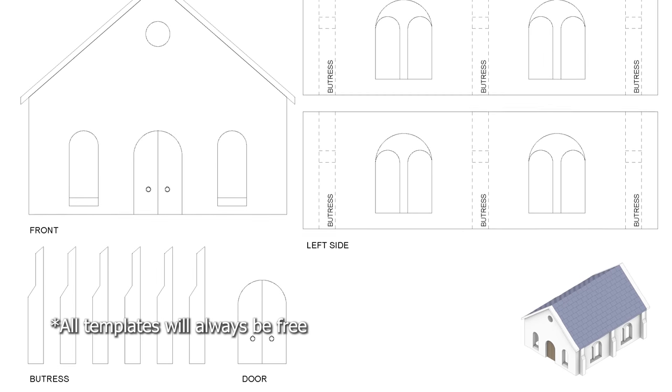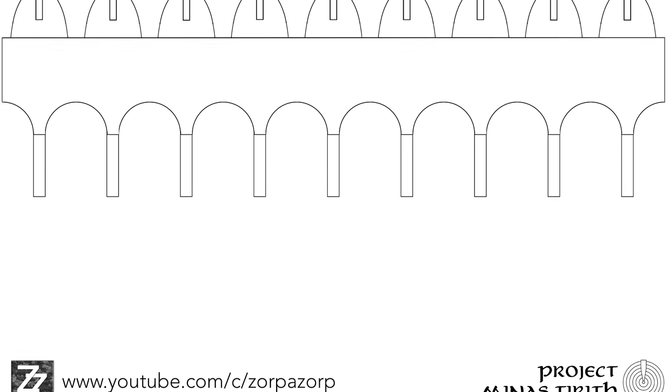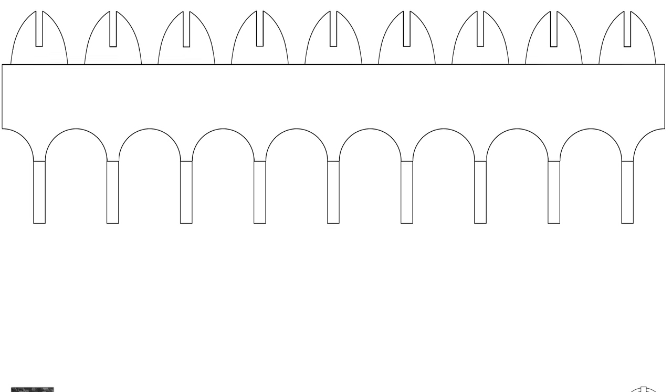The first round of templates are available for free download down in the description below. We're going to be looking today at the most basic section — just a standard section of Minas Tirith wall. We're going to look at how to craft some really realistic stonework using extruded polystyrene foam, how to make that look super special, and we're also tackling the Minas Tirith battlements, which are quite a nightmare for many sculptors with all the curves, crenellations and parapets. I'll be showing you how to use our templates so we have beautiful Minas Tirith terrain at the end. So without further ado, let's dive into the first section of Minas Tirith.